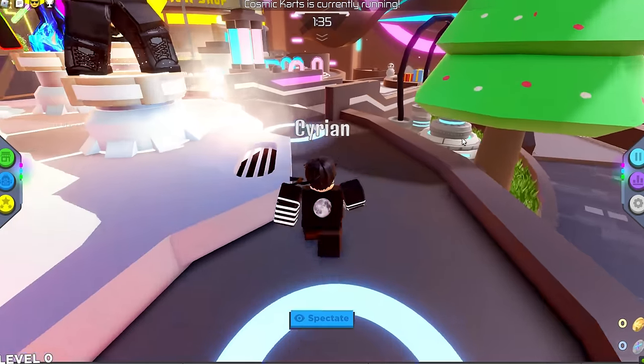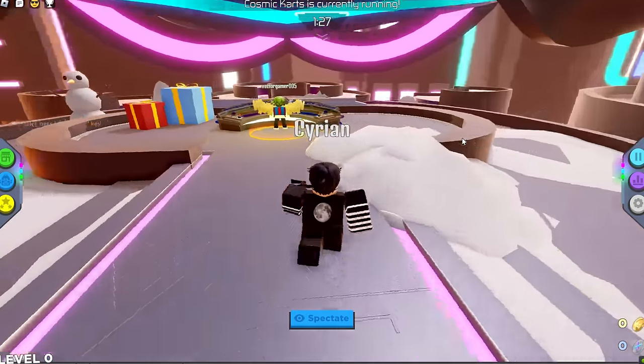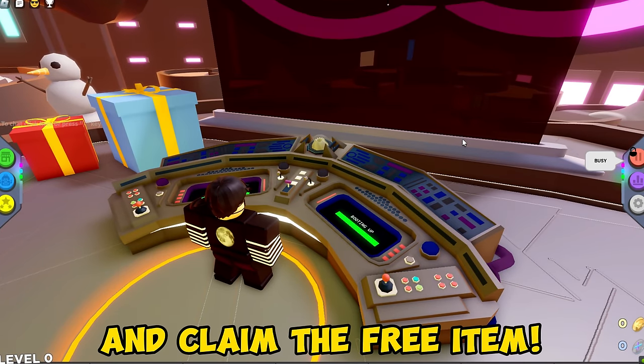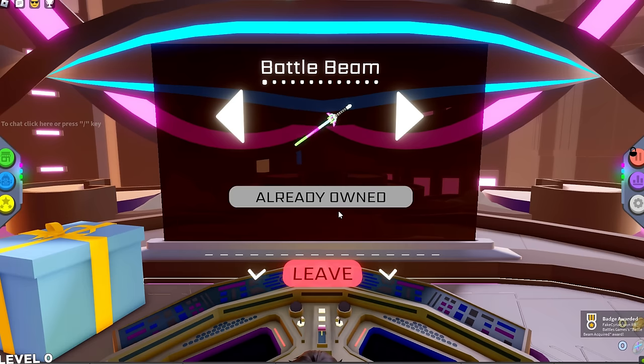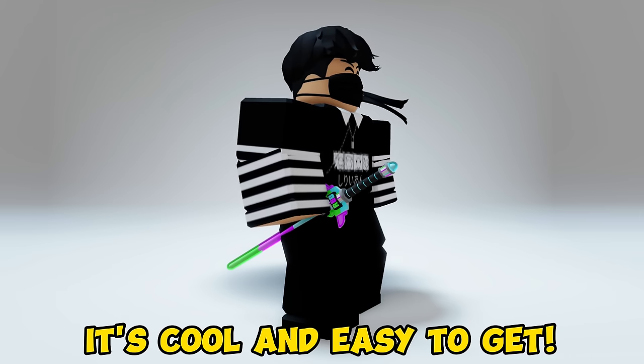Follow where I go. Go to this orange circle thing. Open the terminal and claim the free item. We got the free item easily. You will get the Battle Beam — it's cool and easy to get.